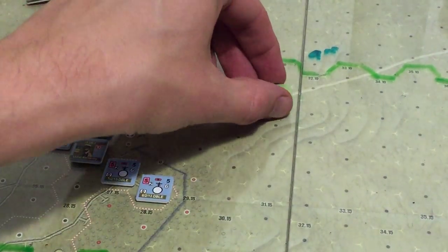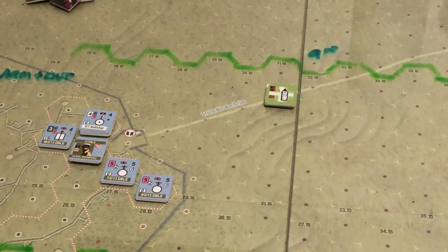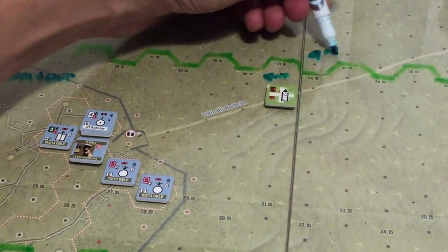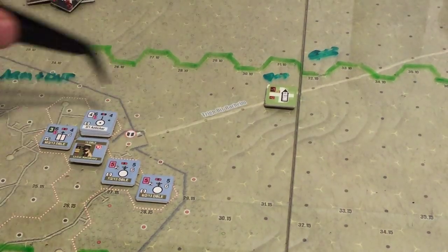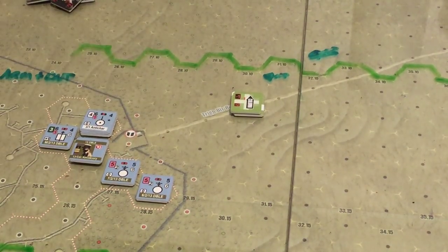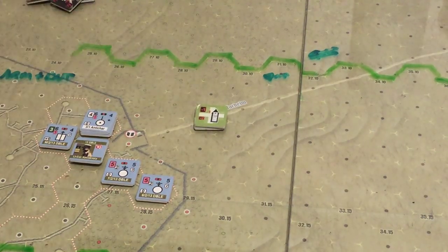At this point I could decide to leave column, because I do suffer significant defensive penalties for being in column. I should think about leaving column and need to check how much that costs. Looking it up — it's just one movement point. I wanted to make sure column wasn't one of those half-movement-point situations like organic transport. So it's just one MP to leave column.